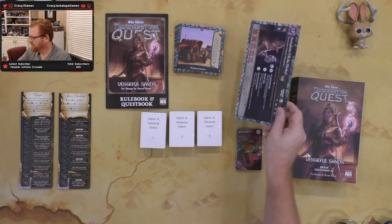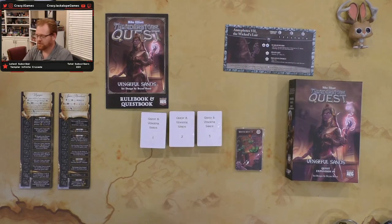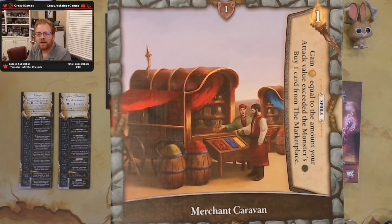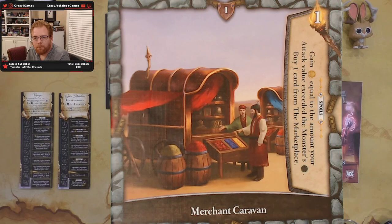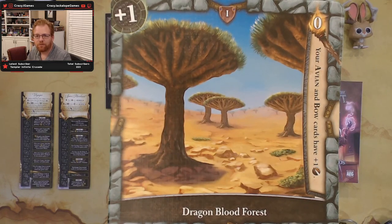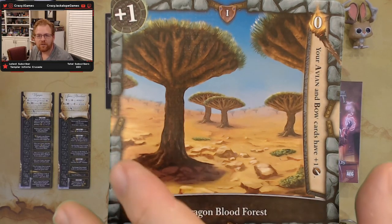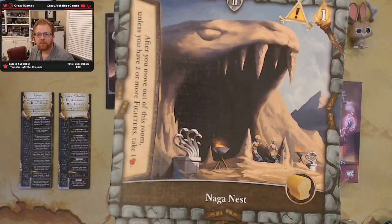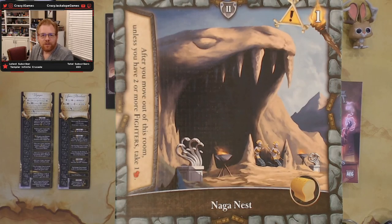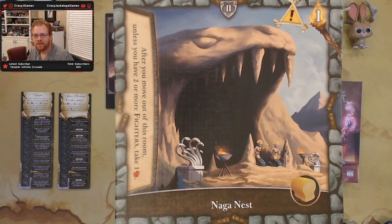Let's look at the dungeon rooms. First is Merchant Caravans — one light, and as additional spoils you gain gold equal to the amount your attack exceeded the monster's, then buy one card from the marketplace. That's your overkill-and-shop mechanic. Next is Dragon Blood Forest, which makes monsters tougher but avian and bow cards get plus one — a good spot for ranged attacks. Then at level two, the Naga Nest: after you move out unless you have two or more fighters, take a wound.